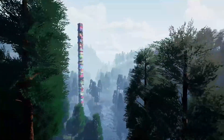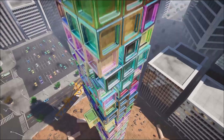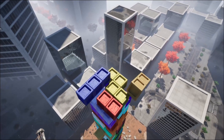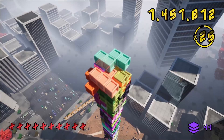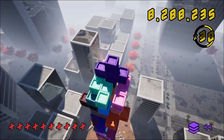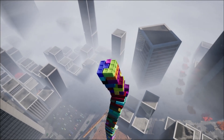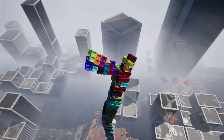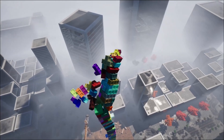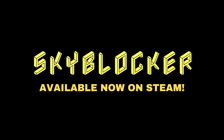But just before we get started, if you like what we do here at Pitchfork Academy, the number one way to support the channel is by picking up our new game Skyblocker, which is available now on Steam for just 10 bucks. It's a fun 3D arcade-style puzzle game where you stack blocks as high as you can while battling the elements and gravity to try and earn your place on the global online leaderboards. But without further ado, let's take a look at these assets.